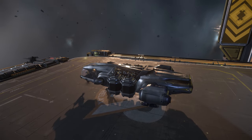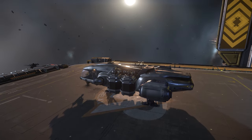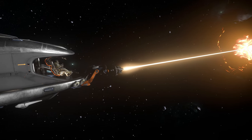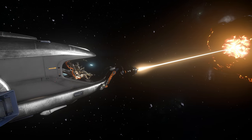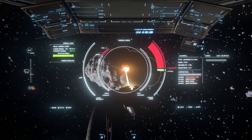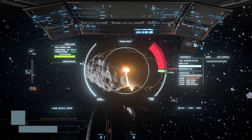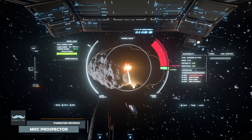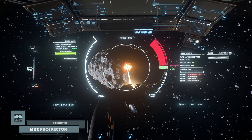For the less combat-oriented player, the allure of the Prospector is obvious. Fly out amongst the stars, break up some space rocks, and sell them for a pretty penny. But how does this mining ship stack up in game at the moment? I'm Farrister, and in this video I try to answer that question by reviewing the currently flyable MISC Prospector.